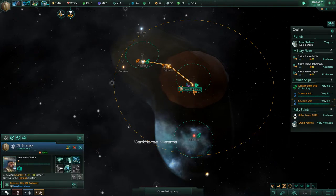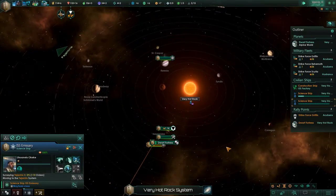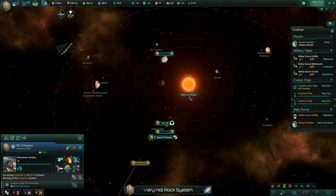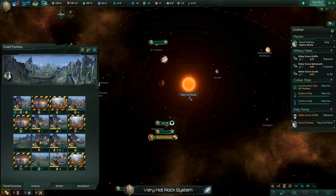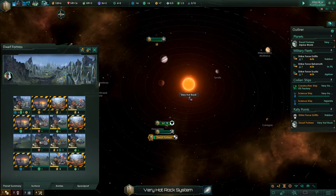Go ahead and pause, let things go. Let's go back to the Very Hot Rock. As soon as we find something here, we're going to send our construction ship. Let's check out our planet while we're waiting. I'm going to slow it down just a bit. Check out our surface — here's what we have: a pop building here, lots of minerals of course. We are making 16 minerals a month, which is pretty good.